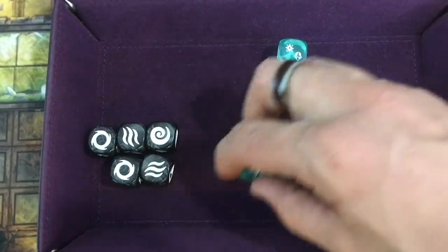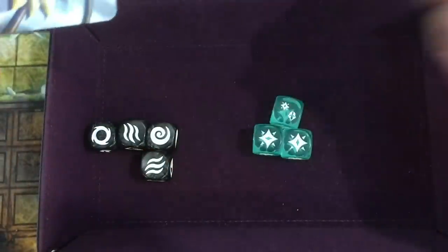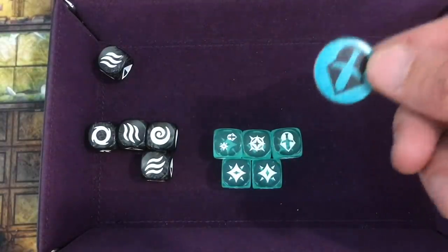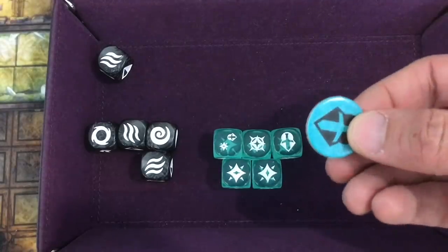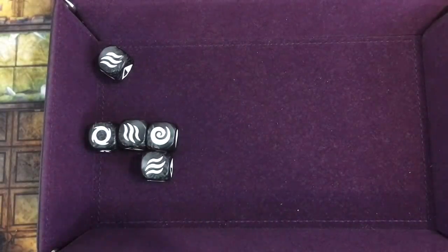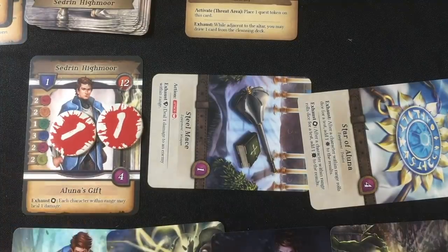For his second action, Rowan stabs the Frox Raider. He rolls two dice plus one supply die for three total, and has Cedrin's Star of Aluna available if needed. He rolls three successes. He exhausts Star of Aluna to add a free crit, re-rolling that die. Rolling the crit gives a focus result — so he has four successes or five with focus. He decides to take two focus tokens and deal three damage to the Raider, leaving him at two life total. For his final action, Rowan uses the Trapper's Rope to exhaust the Bogmancer — preventing its nasty five-damage attack — and lets the weakened Frox Raider attack instead.